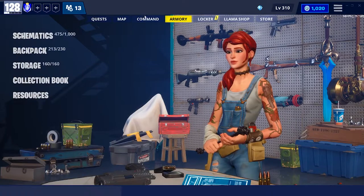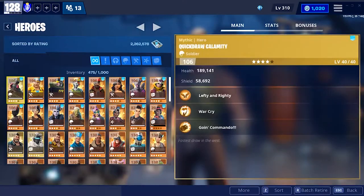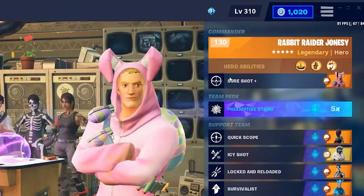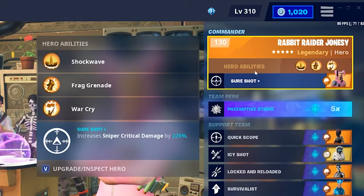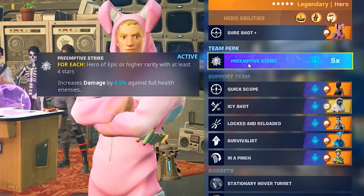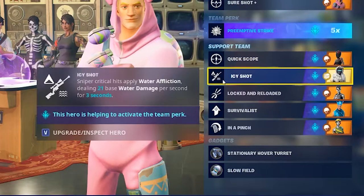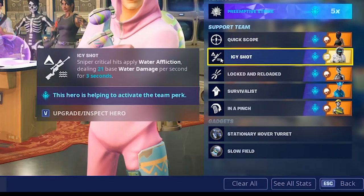The hero loadout I'm going to be using for this sniper is Rabbit Raider Jonesy in the commander slot. He has increased sniper crit damage by 225 percent. For my team perk I'm going to do Preemptive Strike, which increases damage by 6.5 percent against full health enemies. Quick Scope increases sniper damage by 17 percent, and Icy Shot means sniper critical hits apply water affliction dealing 21 base water damage per second for three seconds.